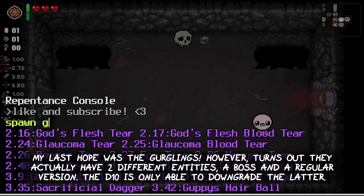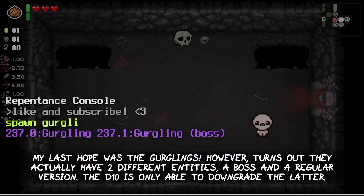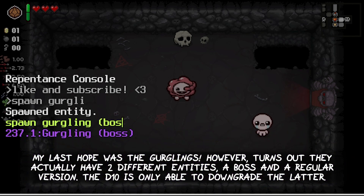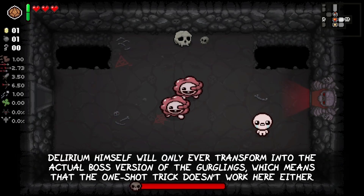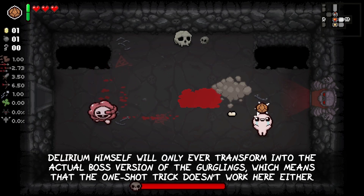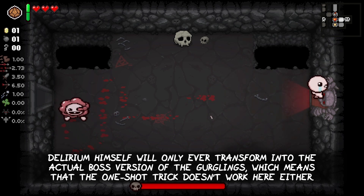My last hope was the Gurglings. However, it turns out they actually have two different entities — the boss and the regular version. The D10 is only able to downgrade the latter. Delirium himself will only ever transform into the actual boss version of the Gurglings, which means that the one-shot trick doesn't work here either.